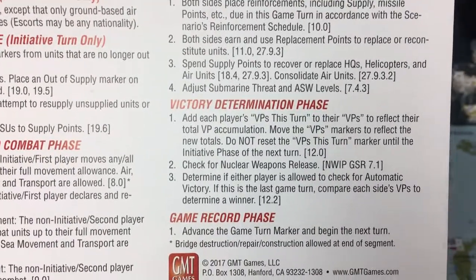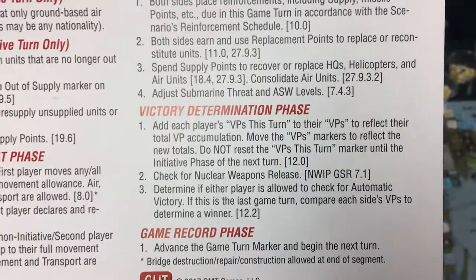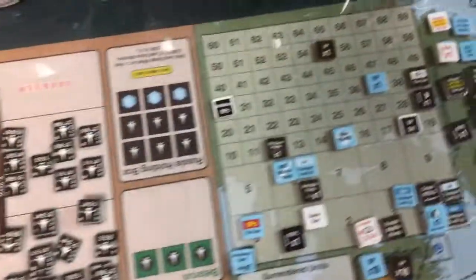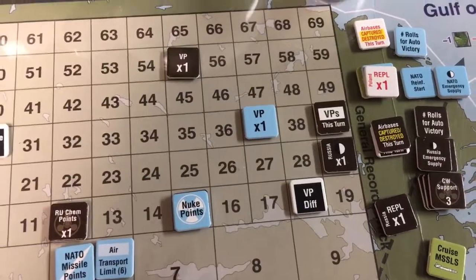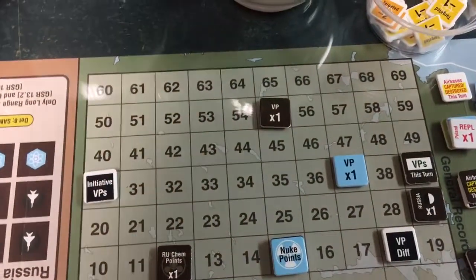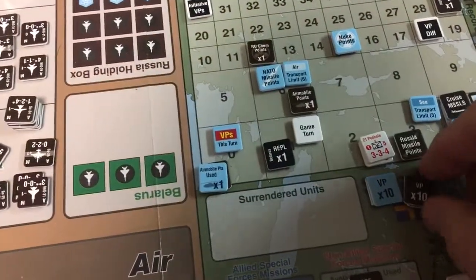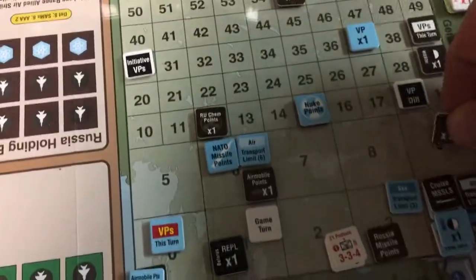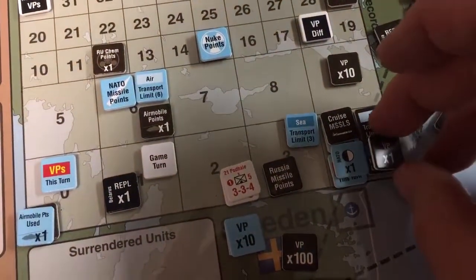Time to wrap this turn up with the victory determination phase. We're going to add each player's VPs this turn to their VPs. The non-allied player collected 39, they're at 55, that's going to be 94, so we're going to put a 10 marker in the 90.